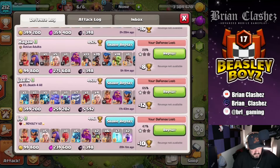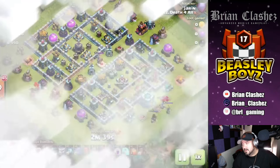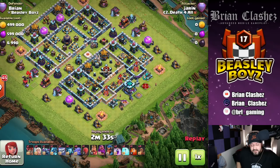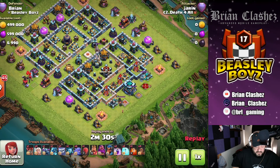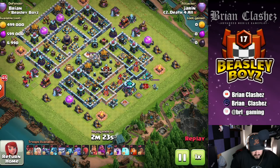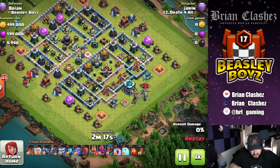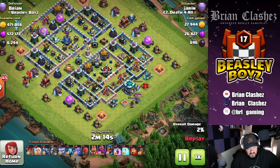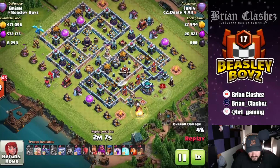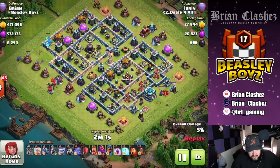Here's number two — Jaron is going to be hitting my base from the same air side, going right into the town hall. He's using seven Yetis, a Stone Slammer, six Bowlers. He's probably going to do a queen walk or warden walk — max Warden, no queen, the queen is probably down. He triggers some traps, sends in some minions — pretty good, triggers those air bombs.